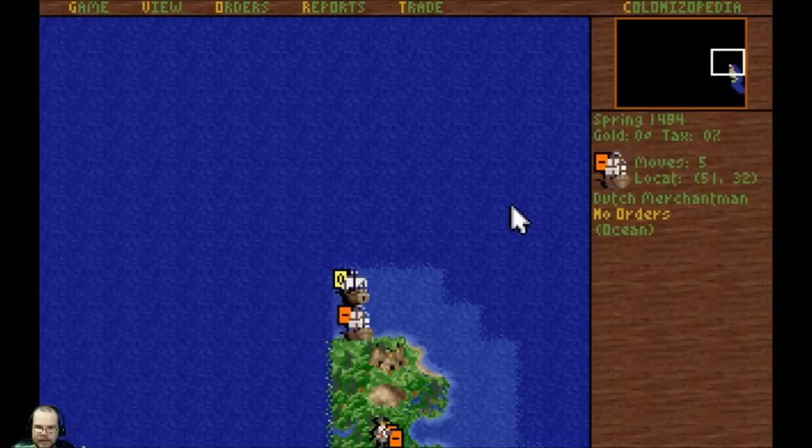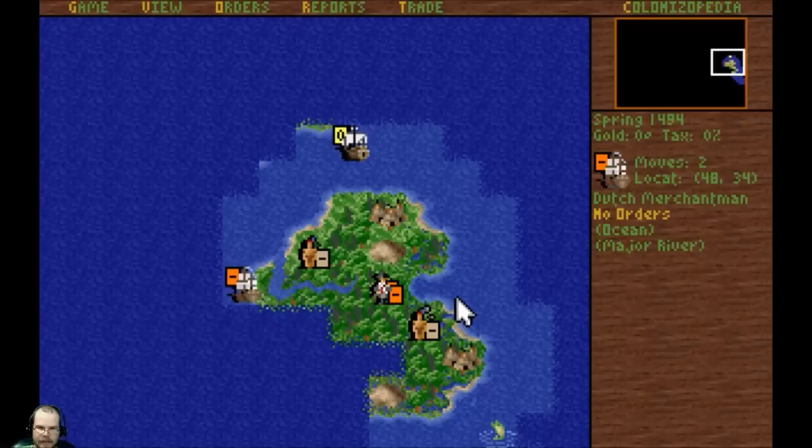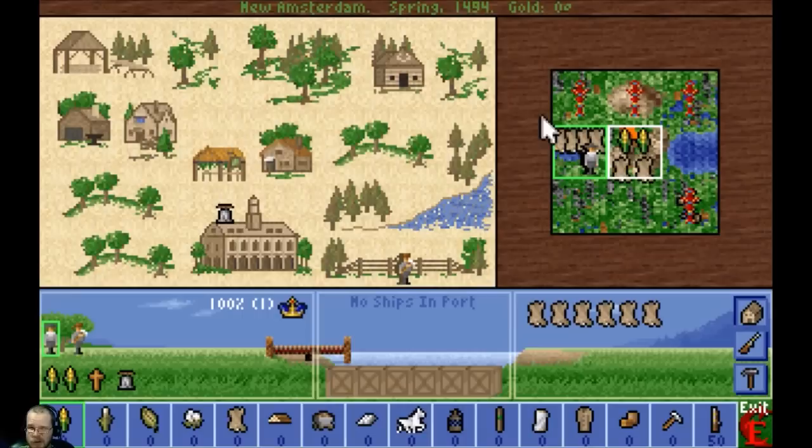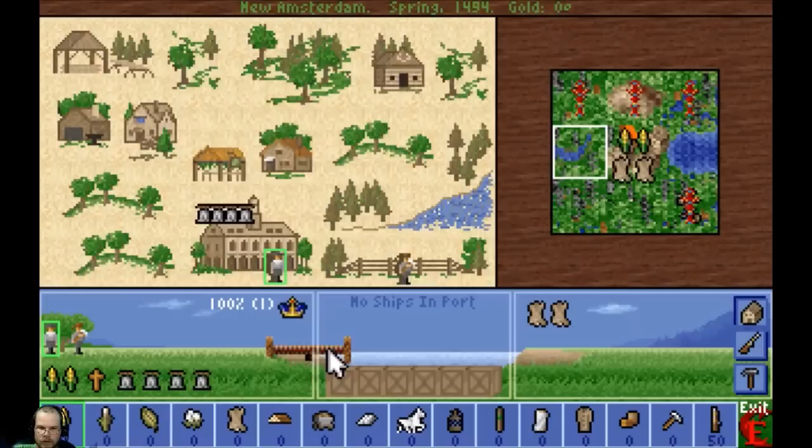What is Spain doing here already? I don't want to meet Spain already. Let's check out this little place here — hopefully it's not a tiny little island. Okay, good. Here's some silver, which is nice. I'm going to let the soldier build the city — New Amsterdam. Building the first colony of the New World. We need to get whoever the guy's name is so we can get this Indian land here.